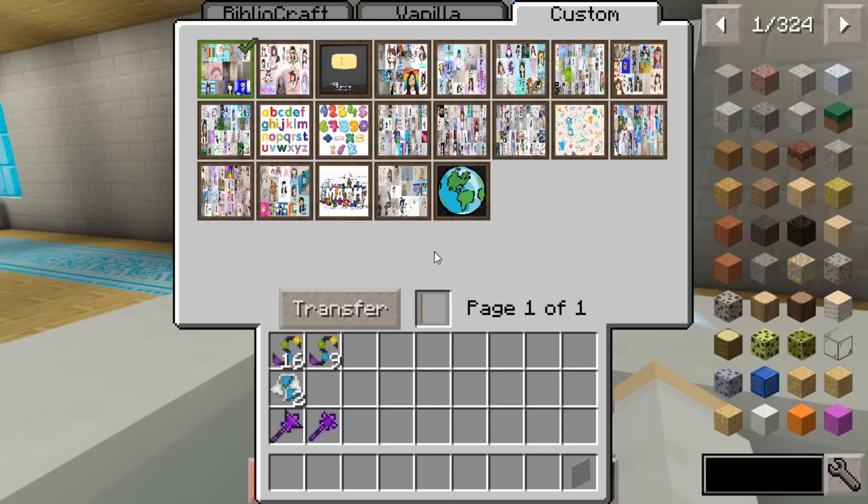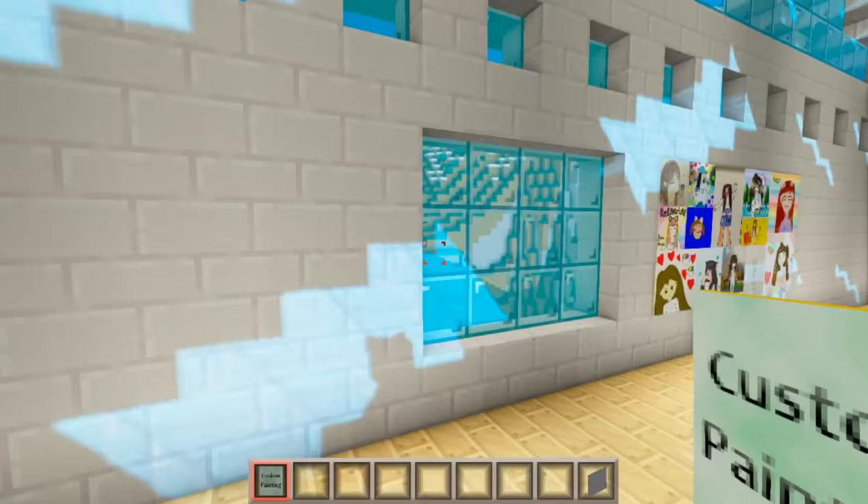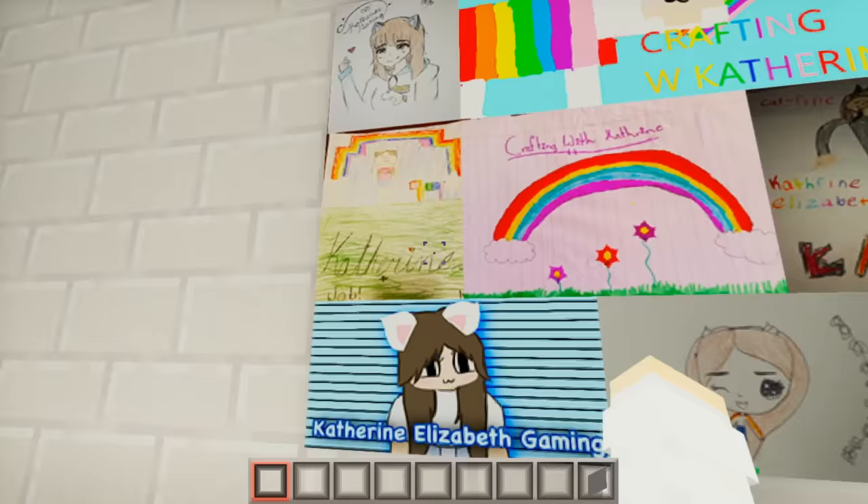Before we start building anything, as you guys know, we have to go to the art museum and add in some new artwork. So let's transfer over our new painting and go ahead and add it upstairs right next to this window. This week we have artwork from Aiko Chim,